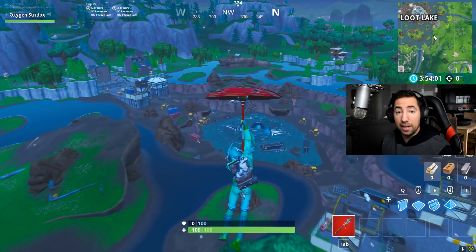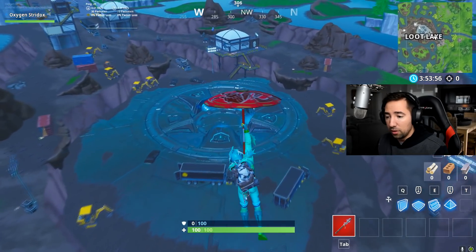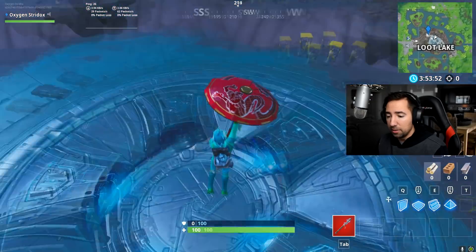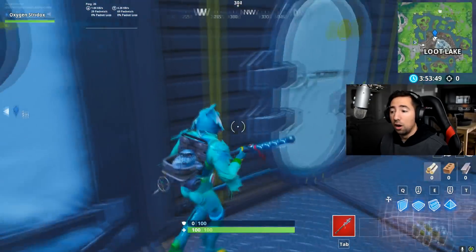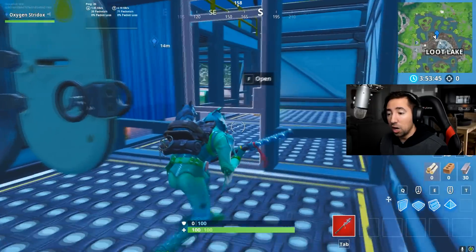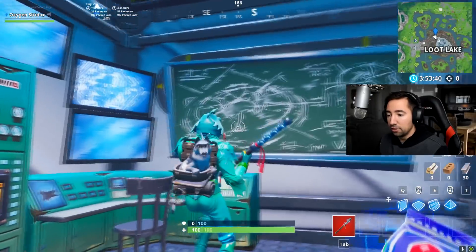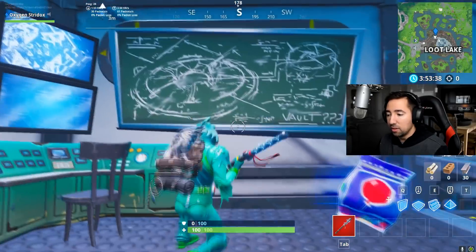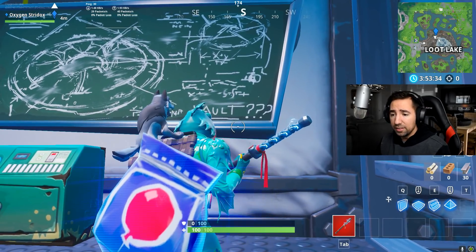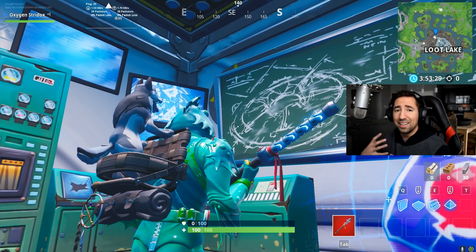We're going to head over here to Loot Lake — four runes have already been lit up right here in the middle. We're going to go to this building right here and talk about some vaulted items. There are some monitors inside this building that a lot of y'all did not know about. And there's also a chalkboard. If you look at this chalkboard, you're going to see there's a circle right here, there's the vault right here, and right here at the bottom it says 'vault' with a question mark. So obviously this is probably a big vault, but it's also a type of rift as well — to maybe go back in time.